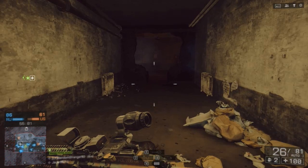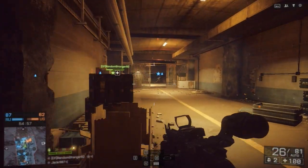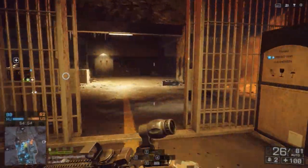Also these guns have a really similar fire rate. The Scar-H has a fire rate of 620 rounds per minute, and the Ace-52 has a fire rate of 650 rounds per minute, giving it the advantage at closer range.